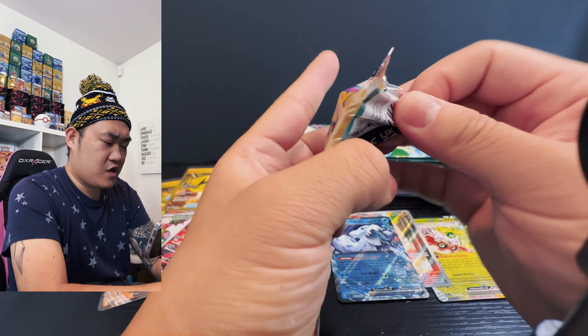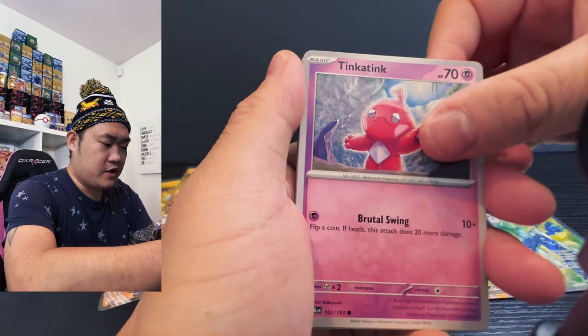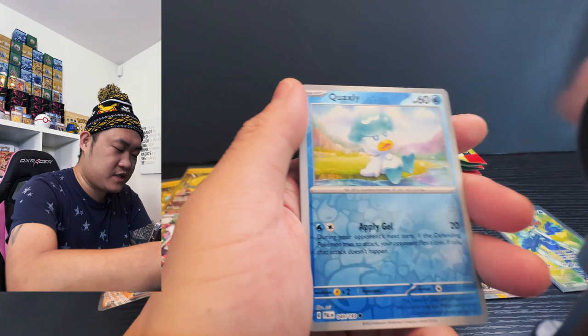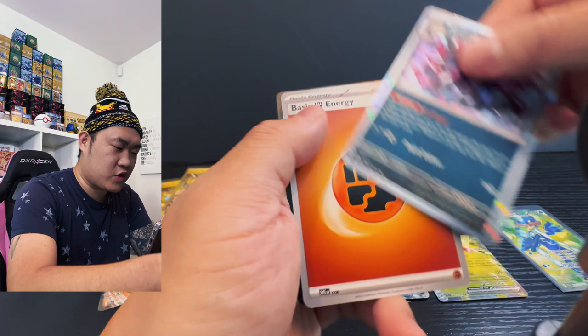I smell you, I smell you Iono! All right, got the Tinkatink, spiky thing, Makuhita, Magikarp — Iono! All right, all right — Nymble stack, Snowy Mountain, Quaxly, and we have a Clodsire snowman and Hydreigon, cool for the win.